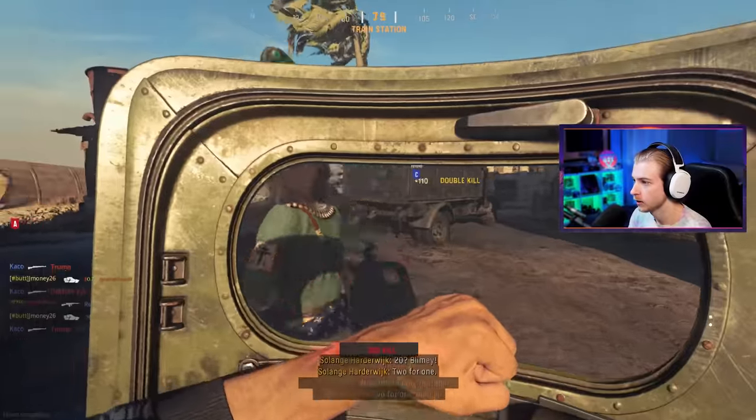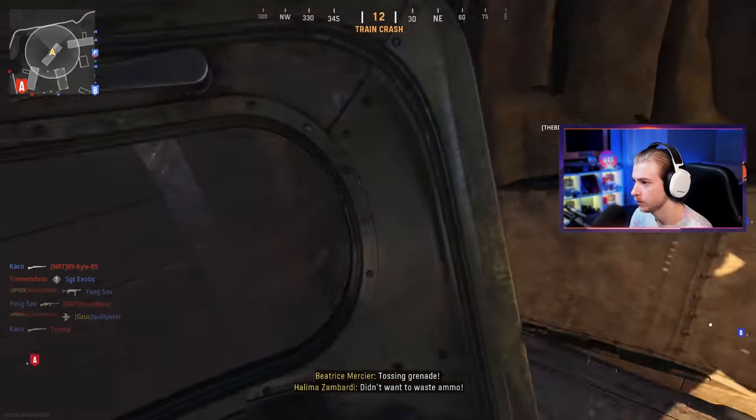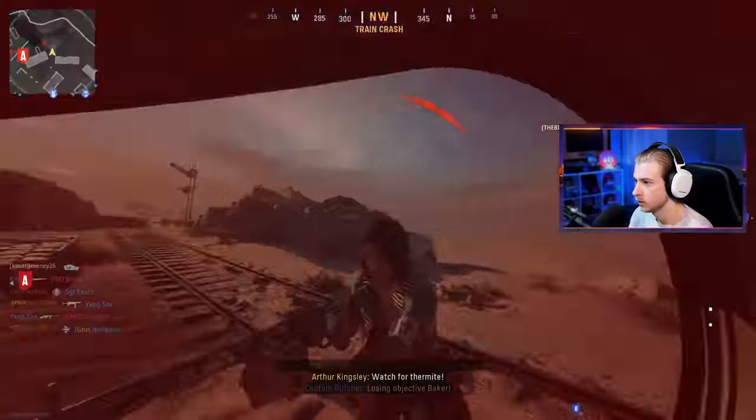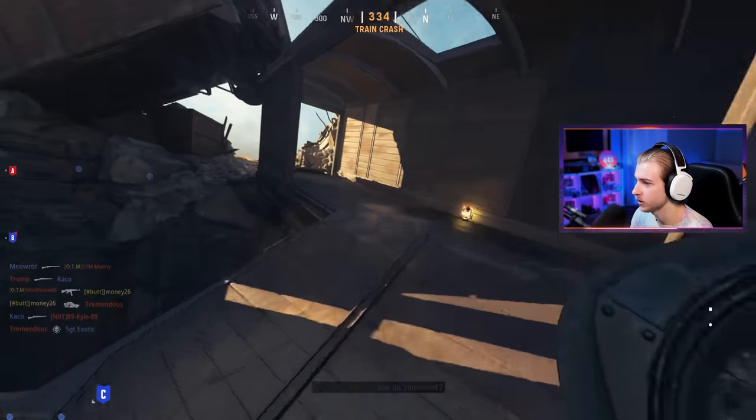There we go — come here, that's a double kill! Somebody's in here — I almost didn't see him. That could have been another double kill. I have to not sprint when I'm that close up, especially in hardcore.